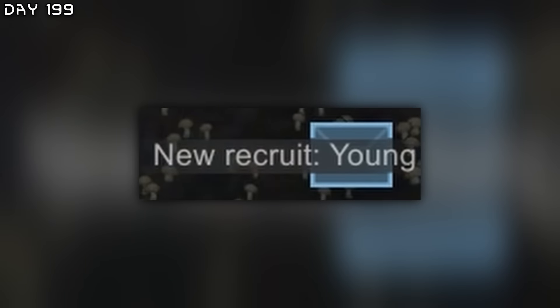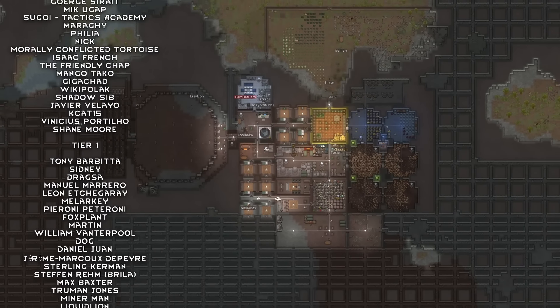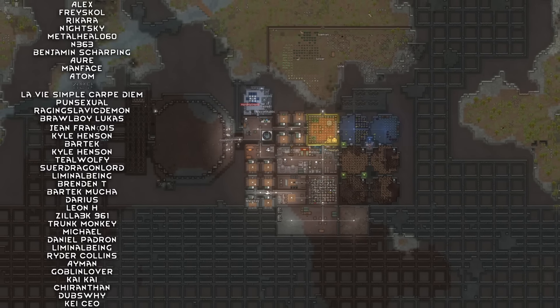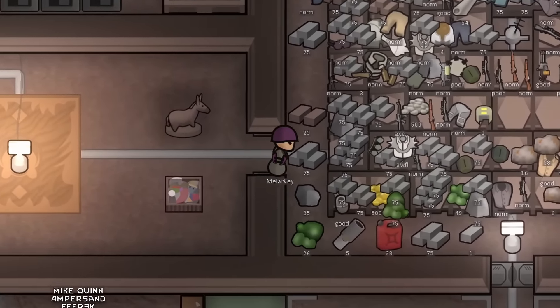New recruit Young — double passion in everything, she is amazing, welcome aboard. It has been 200 days here in RimWorld. Maybe next episode at 400 days we will definitely get the ship up, so let's prepare for that. Thanks to my Patreons and members — if you're bored, watch the next video.